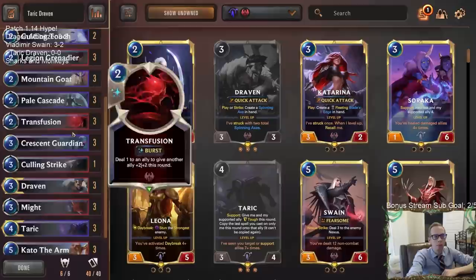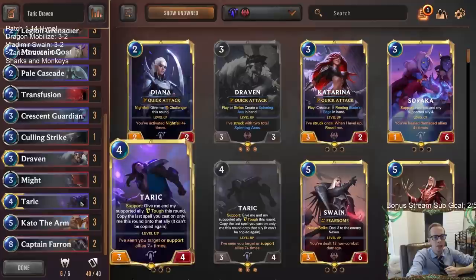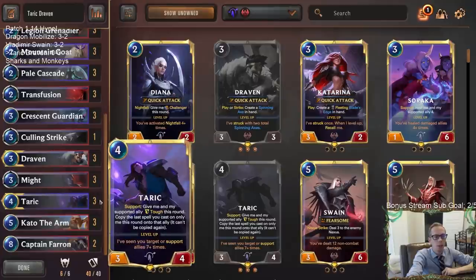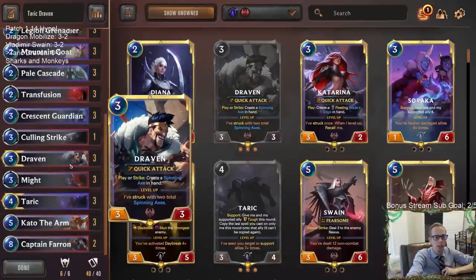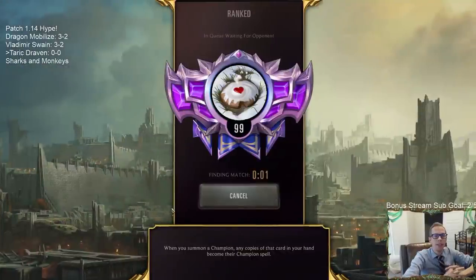We're getting rid of the ninth one-drop, cutting a Precious Pet for that. We're going to try to curve out, be aggressive, and attack with Draven, Taric, and Kato the Arm - those three cards together are really strong. Might is awesome with Taric for finishing games quickly, giving Taric plus three plus zero overwhelm and copying that over. Let's just curve out, attack efficiently - that's the goal. We'll see if we can go three and two or better.